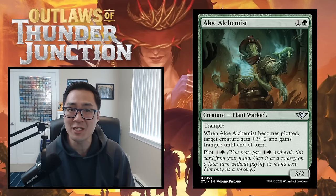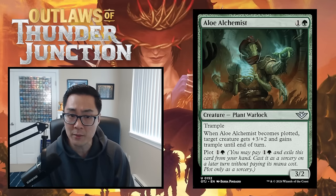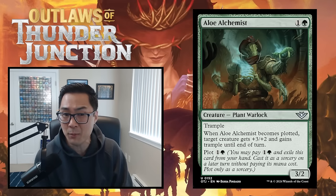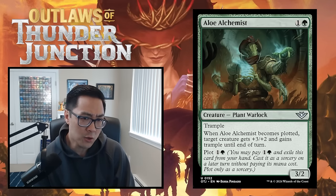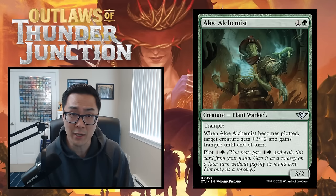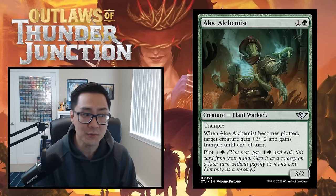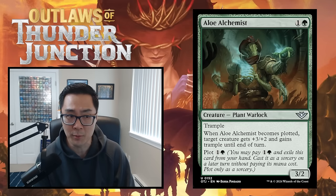Moving on, we have the C cards — these are the solid cards that are going to make up 70–80% of the cards you draft that end up in your deck. Cards in this tier will almost never get cut from your deck unless your deck is completely absurd. Examples of C-level cards are Bite Down on Crime, Projector Inspector, and Murder.